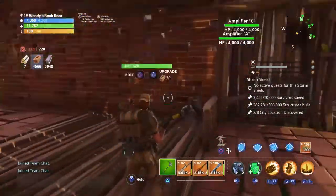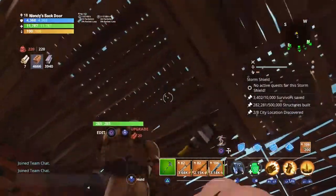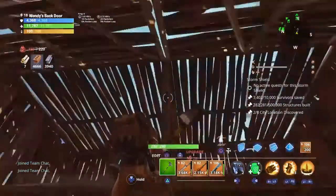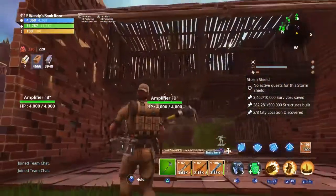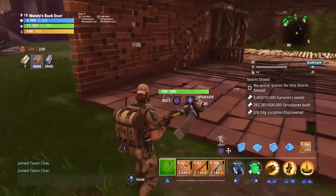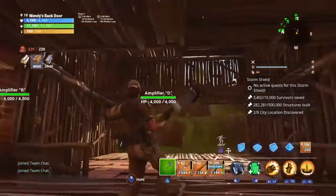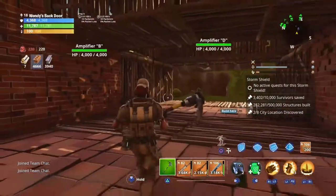We have wooden floor spikes here, wall dynamos or wall launchers either side, and then ceiling zappers here. Floor launchers here to throw them up and over. Now I have never tried this, I've never seen anyone try this. It seems quite overkill, but I want to try it anyway. It could be very good for storm shields because with storm shields you definitely need bigger tunnels rather than the one by one tunnels people normally do.